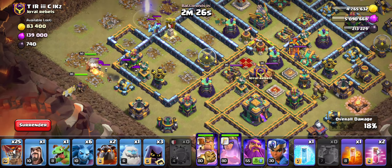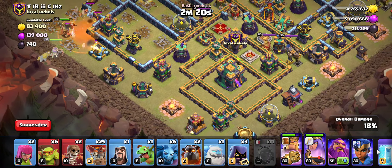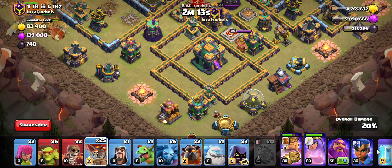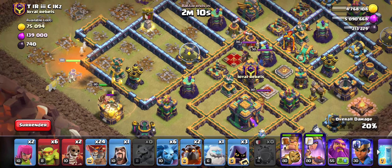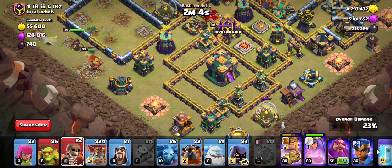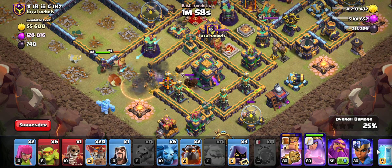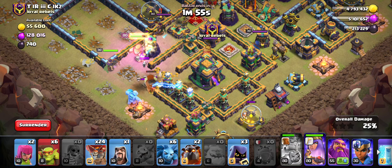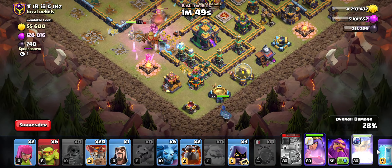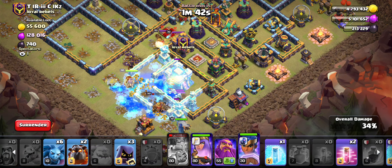I'm going to run my heroes differently than planned and use them as cleanup. I'll run them down the row and drop a poison because there are going to be skeletons in there - I want to take out the skeletons and help my troops clean up. I dropped a balloon and the big dragon died. I'm going to use a war machine to break in, drop an ice golem - there were definitely some traps there, not unexpected. I'm also going to deploy my RC to help out because there are a ton of skeletons.